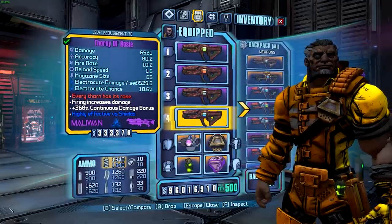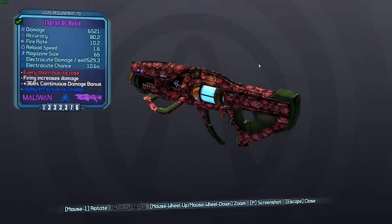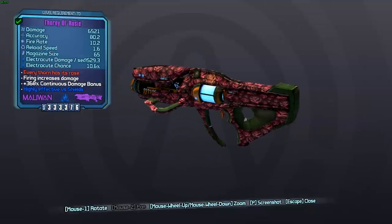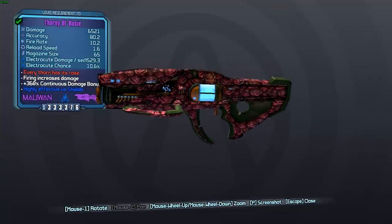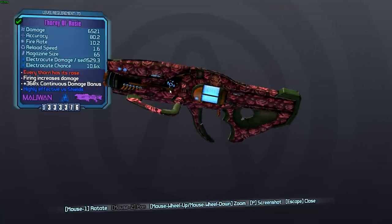This gun will always spawn with fixed parts. You can see here it will always have the Maliwan stock, barrel, and grip, and will always be a Maliwan weapon. I would have kind of liked this to spawn with a Dahl stock because that would have added recoil reduction and recoil recovery. However, the Maliwan grip and barrel are both perfect for this gun.